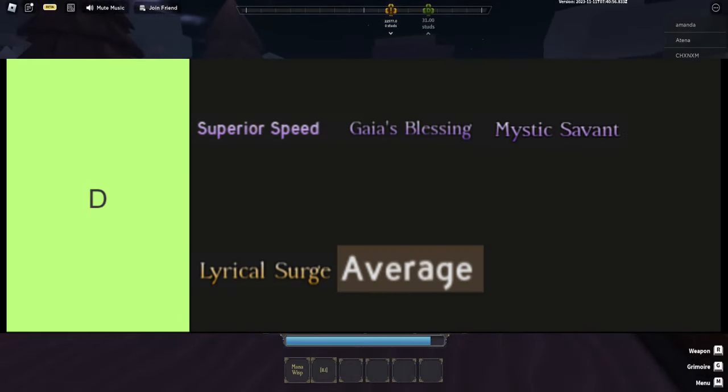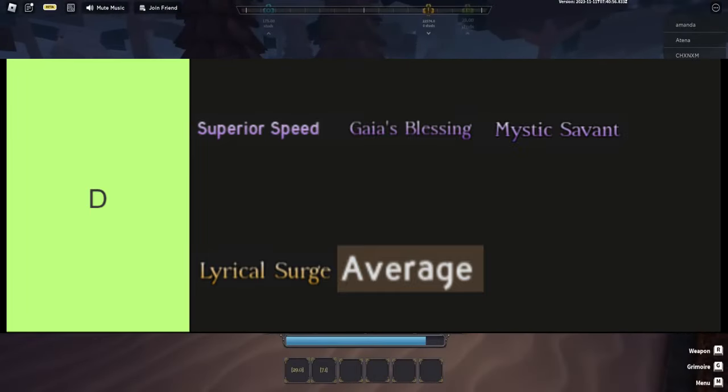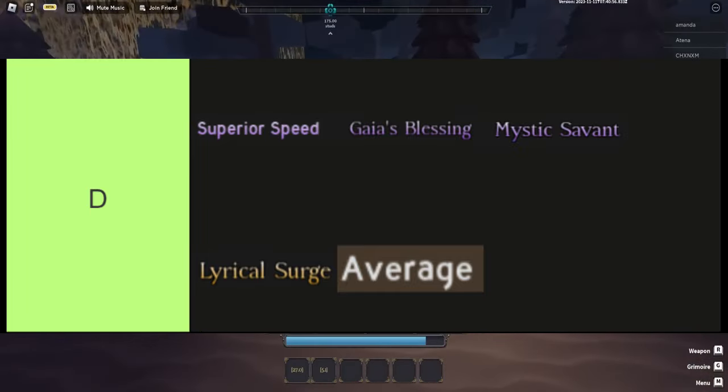The traits in this tier are in order from top left to bottom right: Superior Speed, Gaia's Blessing, Mystic Savant, Lyrical Surge, and Average.